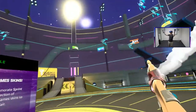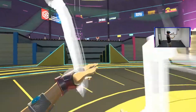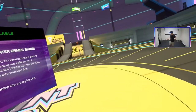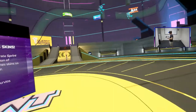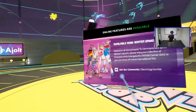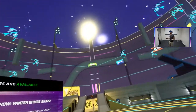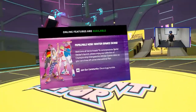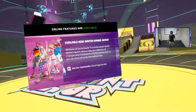Alright, here we are in Sprint Vector. This area is known as the skate park — this is where the game puts you when you first start it. It's a nice little training area with a bunch of different obstacles where you can jump around, run around, and just get used to how the game plays. I'll quickly go over the basic mechanics and then we'll jump into a race, because it's no fun just rambling about it — let's actually show it.